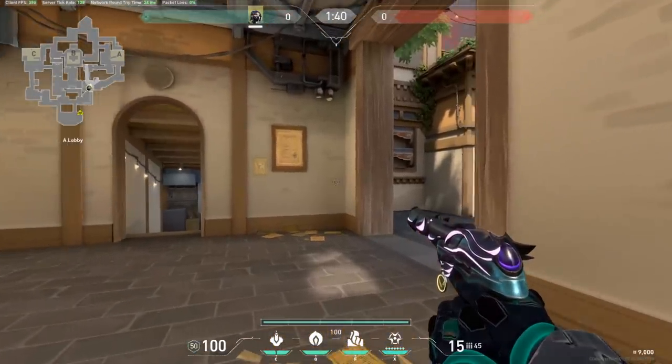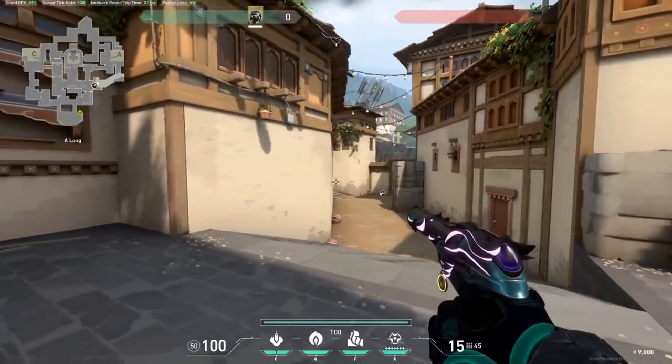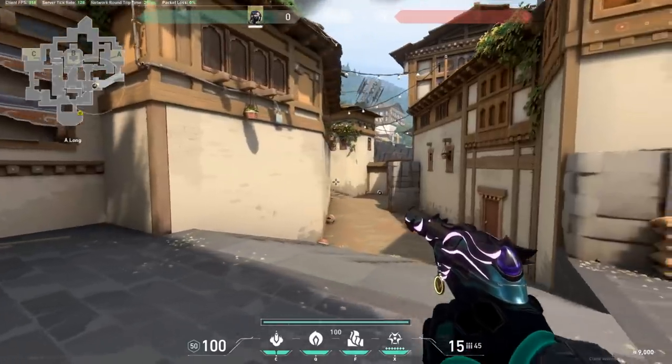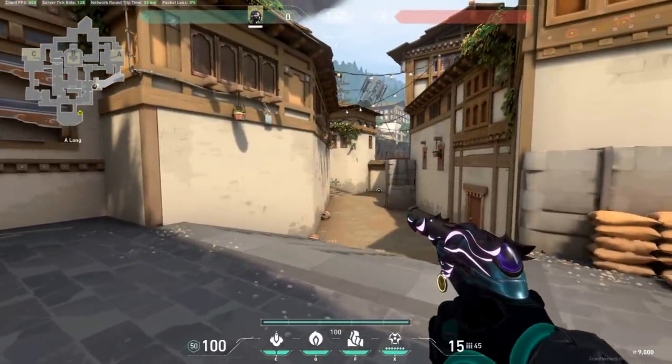First up for A-Site, to do these lineups you're going to need to establish long control. You need to clear this angle and either force whoever was playing here to back up to site, or if you push out and nobody's here, you need to have a teammate come and cover you in case someone does peek this.